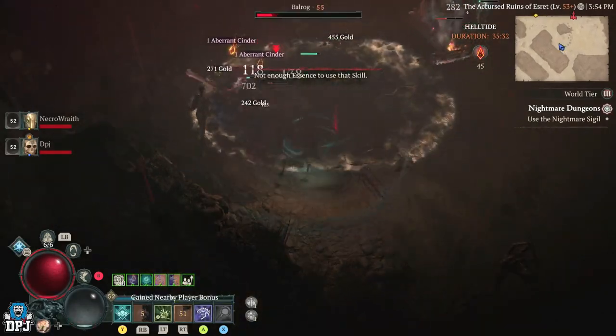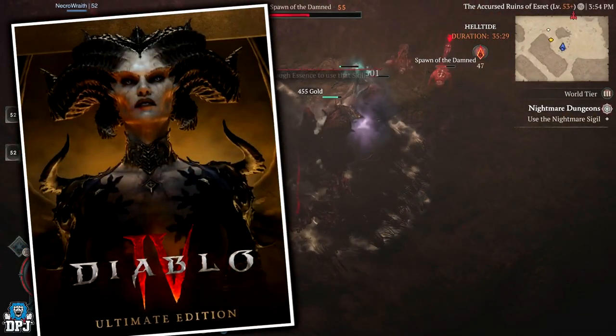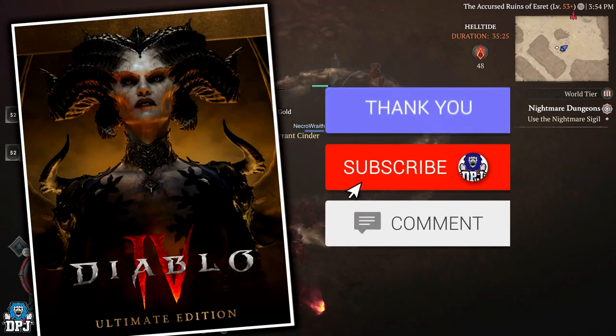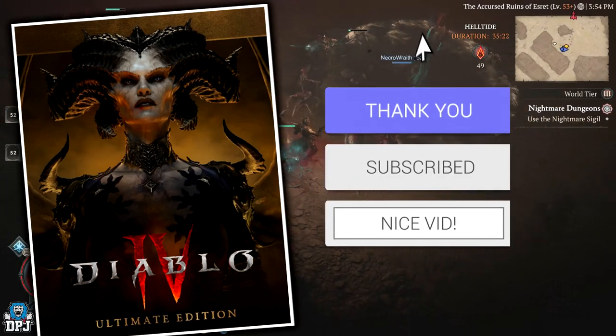My name is DPJ and I am giving away an Ultimate Edition version of Diablo 4. To be in with a chance of winning it, simply drop a like on this video, leave a comment down below and make sure you are subbed.